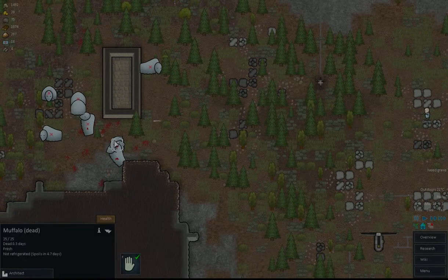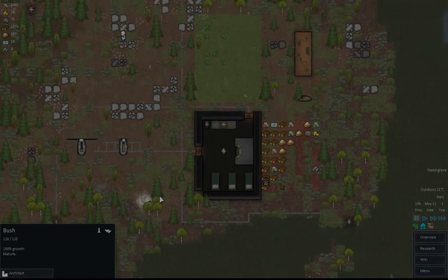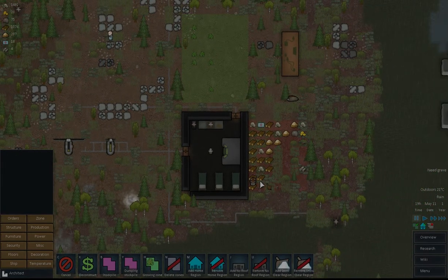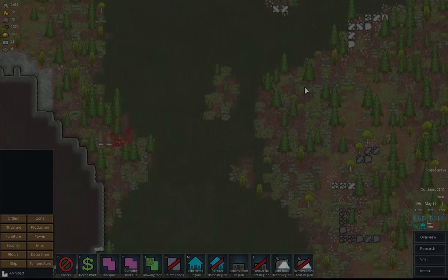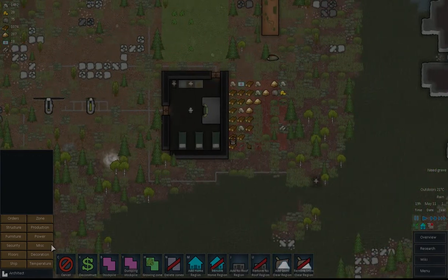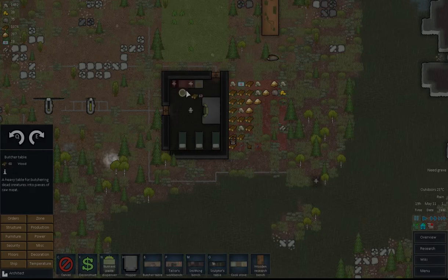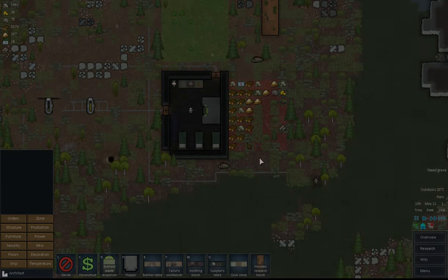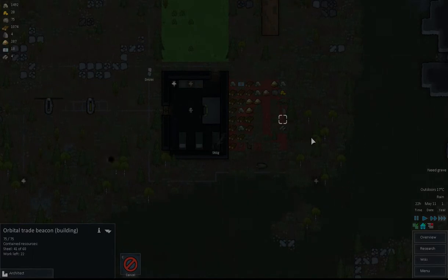I've just realized we haven't actually built a butcher table, which is a bit annoying. We can't move stuff in — we've got that power issue. Let's build a butcher table there. There we go, so we've now got enough resources to do that.